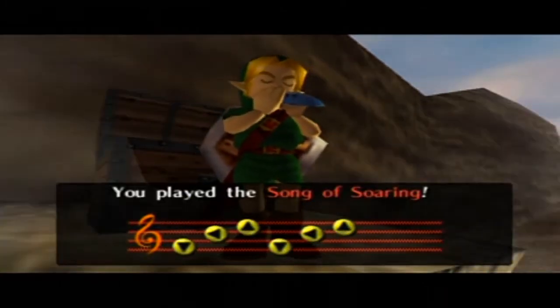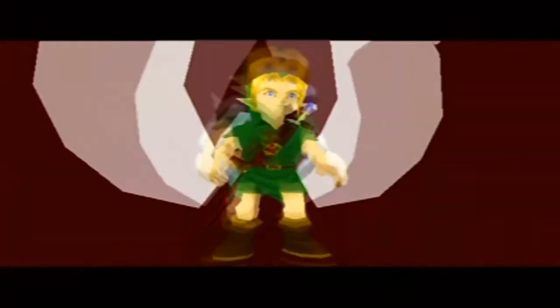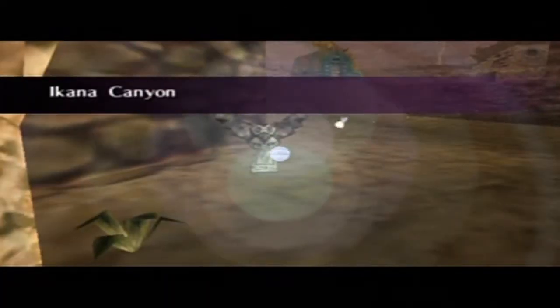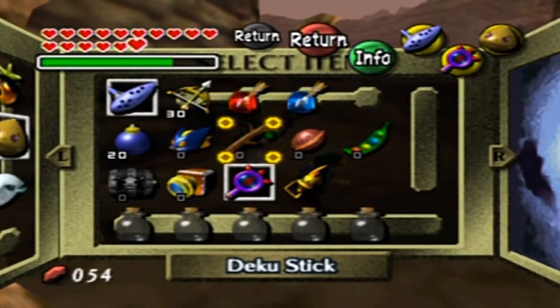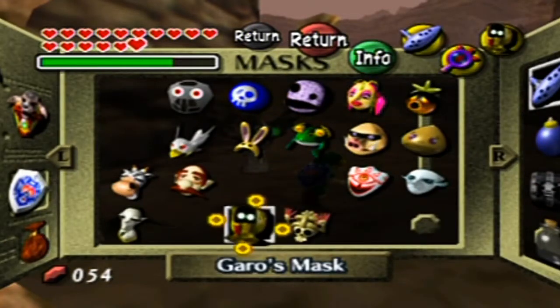Over at Ye Olde Ikana Canyon. There we go. And of course, I'm gonna be buying Tingle's final map, because I'm a rupee waster like that — and I feel like, gotta 100% it, so technically it's not a waste. But in any case, I've gotta get out my Ocarina for the song that's coming up.